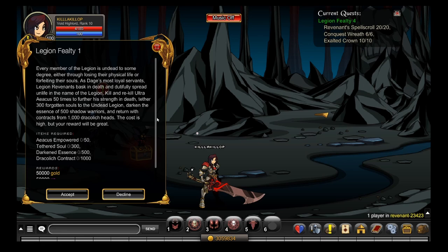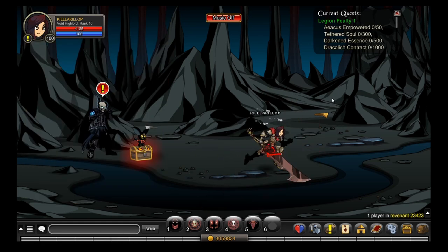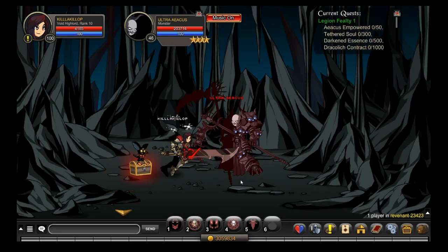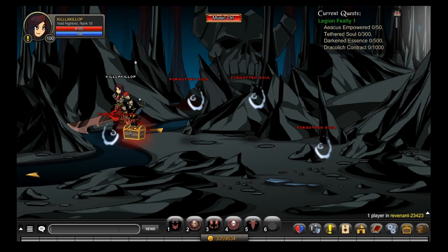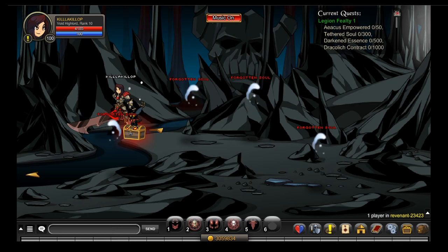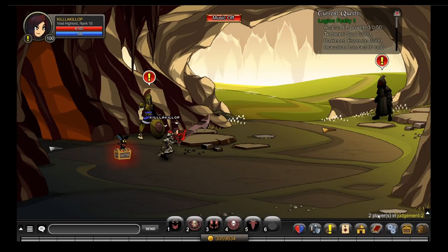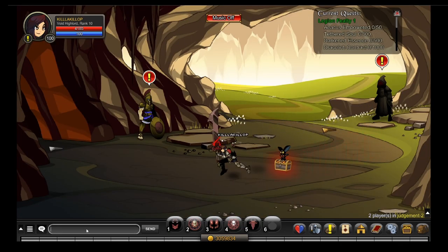We'll start with Legion Feilty 1. You can either go here to kill Ultra Achaeus 50 times, or you can go to slash join Judgment. The reason is that in slash join Judgment you can have 6 people in the room while in Revenant you can only have 3, so it's a little bit faster. But it's kind of hit or miss because sometimes you'll join a room with only one other person, so it's not that helpful anyway. If you go to the end of the map you'll probably find him.